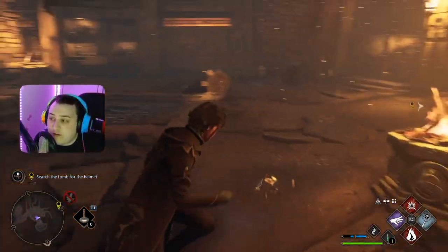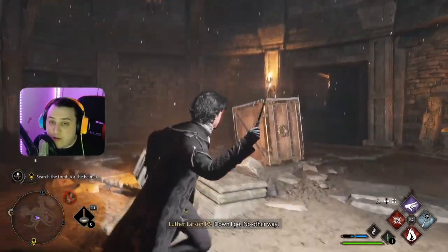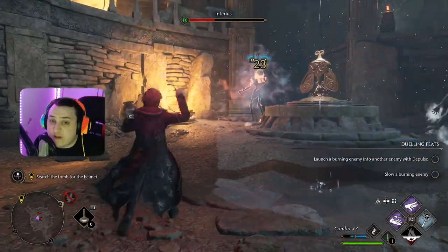After you're done getting those chests, you're going to go back to the center and break down this hanging crate, and it's going to break a hole in the floor. You're going to go through that hole, fight a bunch of enemies, and then after you're done fighting you're on to the last puzzle.